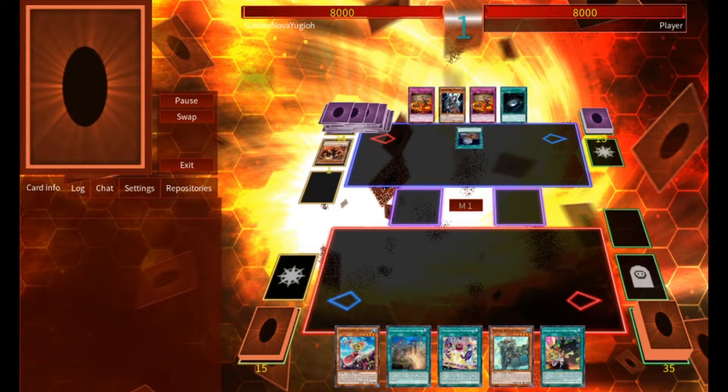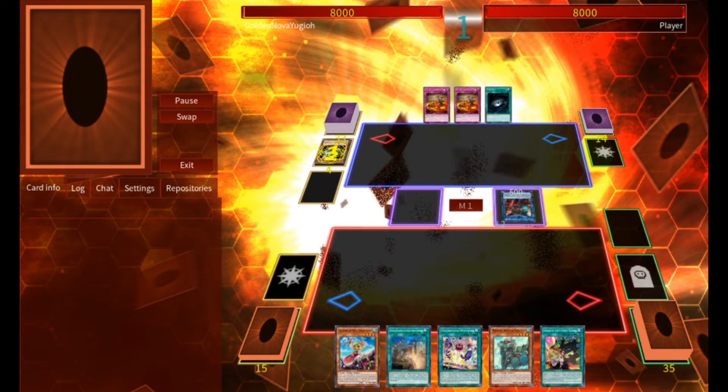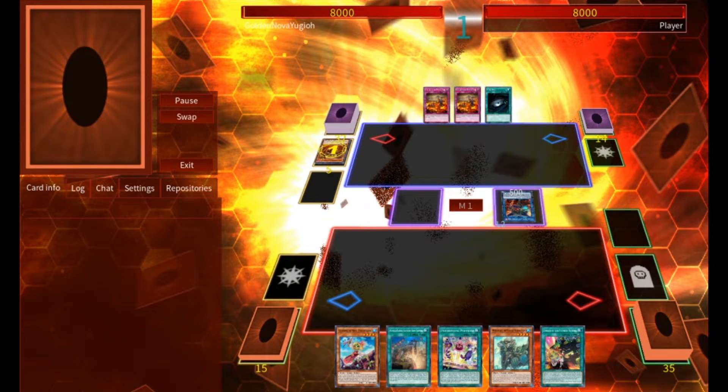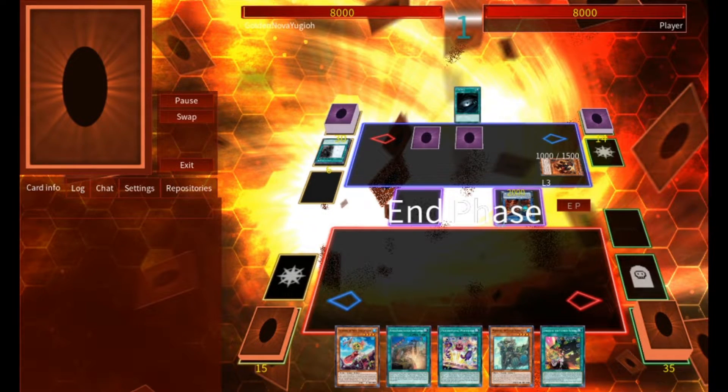They'll start by playing Foolish Burial, sending Graf to Grave. They'll activate Graf, special summoning Seer from deck, then normal summoning Fiendish Rhino Warrior. They'll link the two into Cherubini, and then activate Seer and Fiendish Rhino Warrior on our new chain. Fiendish Rhino will send Skarm, while Seer will special summon Graf from Grave. They'll activate Cherubini, sending Cagno to Grave, and then Cagno will send Good and Evil to the Graveyard. They'll set two Fire Lakes, and activate Skarm at End Phase to add Tour Guide.